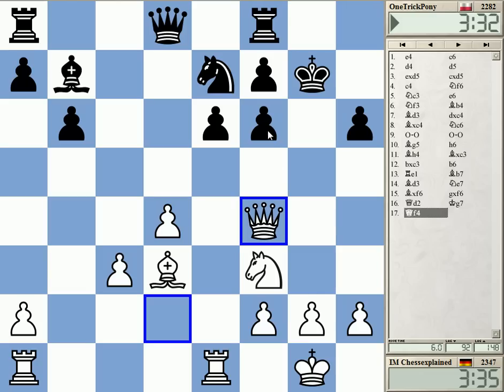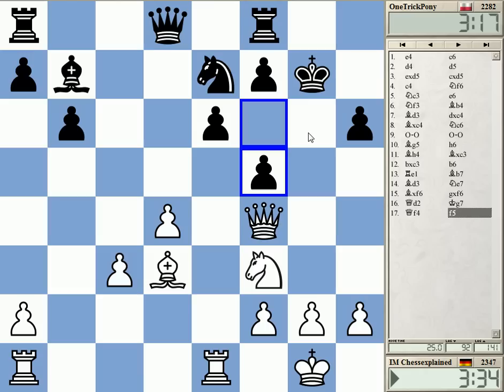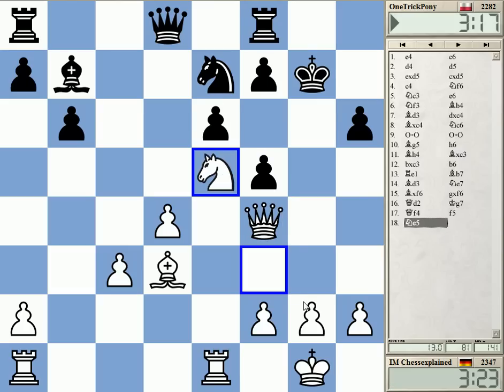This looks strange a bit for black, but it seems still playable. Especially if you manage to get rid of more pieces. Let's say he takes on f3 and plays knight g6 — he doesn't do that, but it's not brilliant, still playable. The knight is not badly placed on e5, for sure.